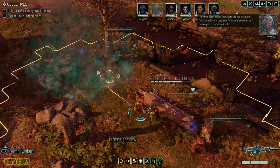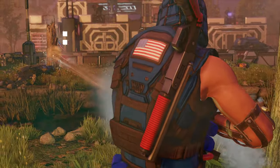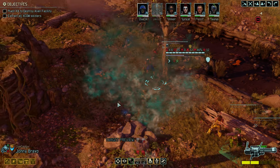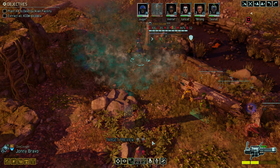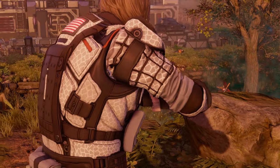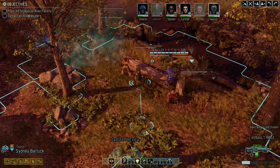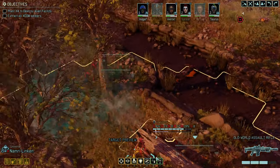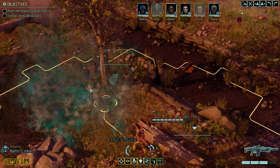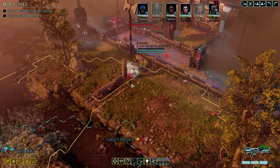It would seem that Valen's creations are not intent on making this easy. Stay alert for rapid movement as it attempts to reposition itself. Shredding the rest of his stupid armor. We need more — we want damage, as much damage as we can get. Almost at that magical mark — one third. Should have used Rapid Deployment. We could charge in, but it would be ultra dangerous.